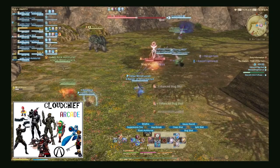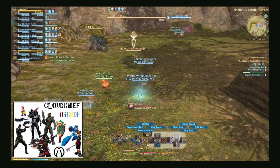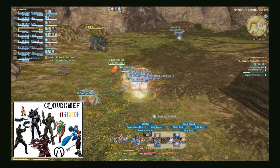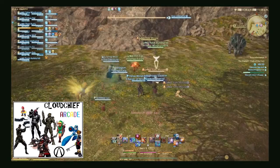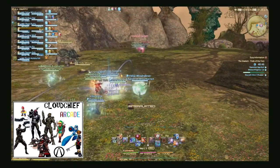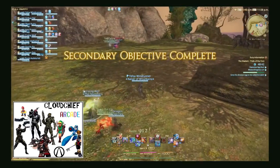The five objective types are: kill enemies, get drops, kill NMs, lure and kill enemies, and transport eggs. If you have a lure and kill enemies objective, wait until your entire party's there to pop them, so that way you're not popping them and then half your party's wiping and you end up having a lot of downtime to get your party to recover.